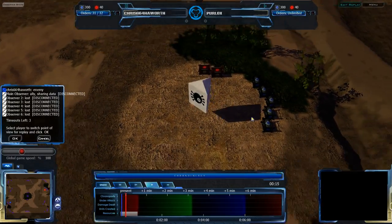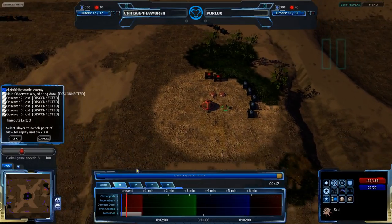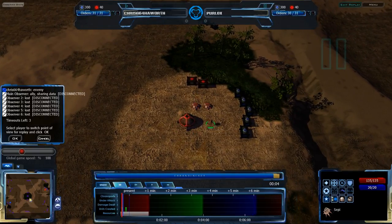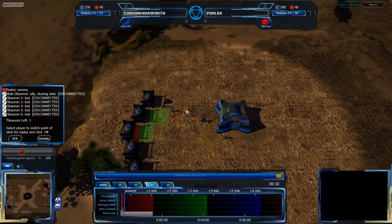My guess is it'll probably be Grekkum, but we'll see. And it is Grekkum! So Perlox is going for Grekkum. He is pausing, getting up his perfect start, jumping back and actually getting Grekkum at a more advantageous time. Now he's going for his perfect start, getting his Sepharo, moving his RPs where they need to go, and Chris is setting himself up as well.